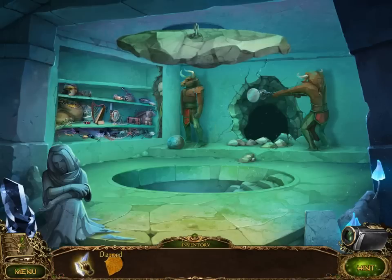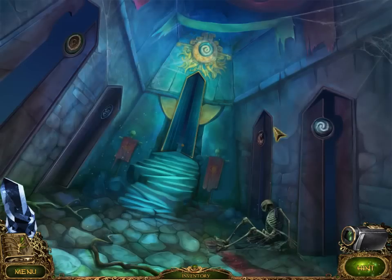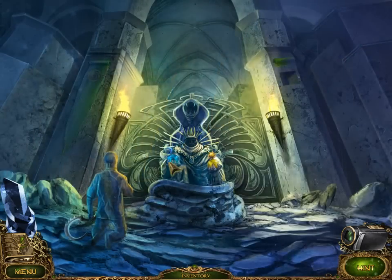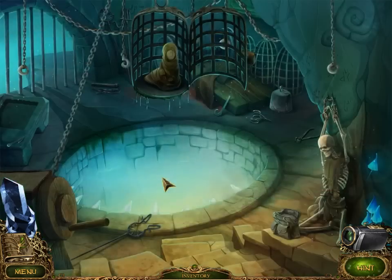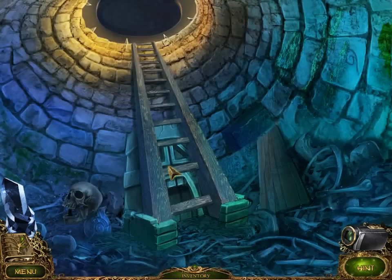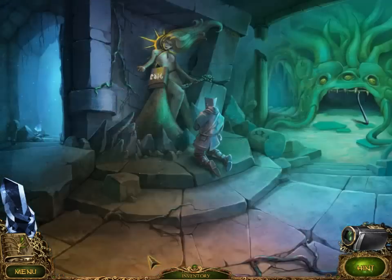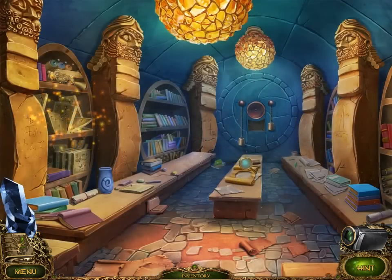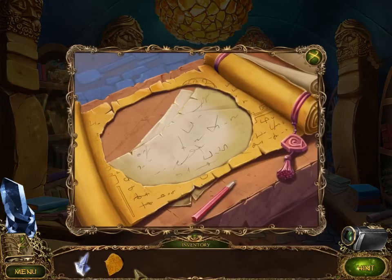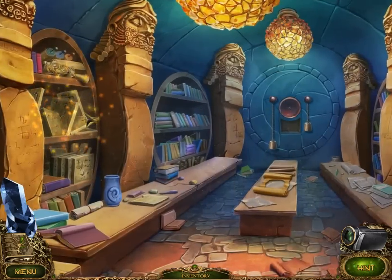So we have a manuscript and we have a diamond. Where do I have to put this manuscript? I don't think it's in here. I don't think it's down here. I think it's that new room we unlocked. Ooh - sparkles! Oh, I see - that's only one out of three. My goodness.